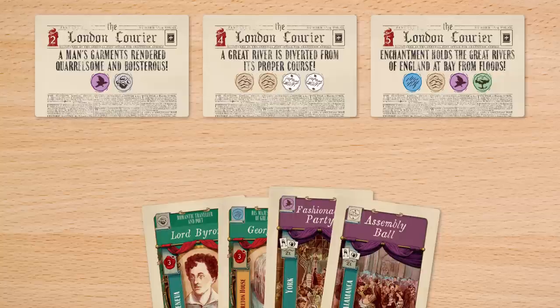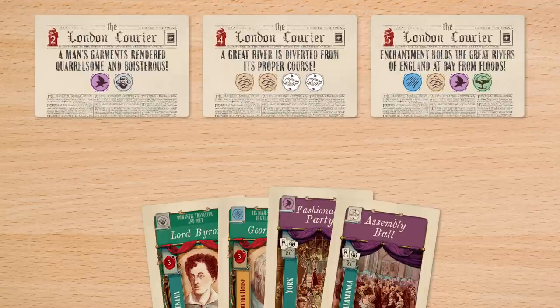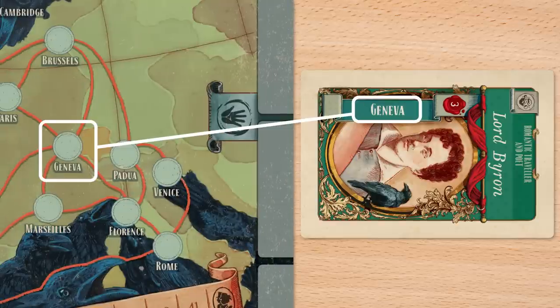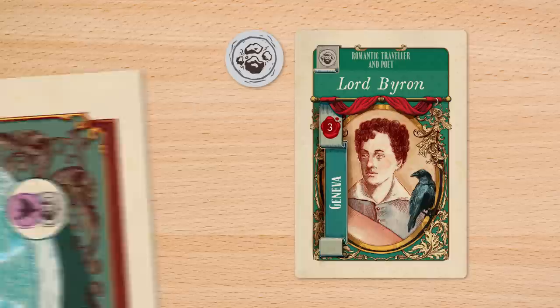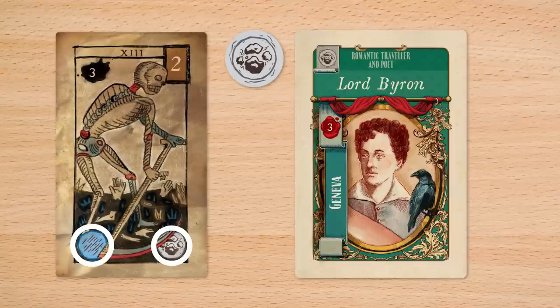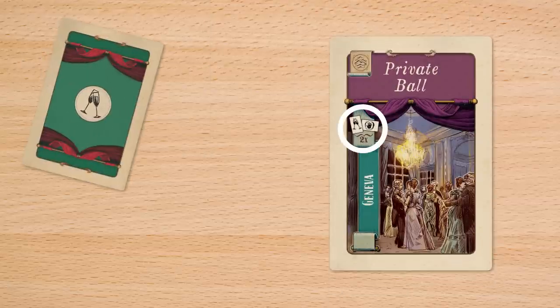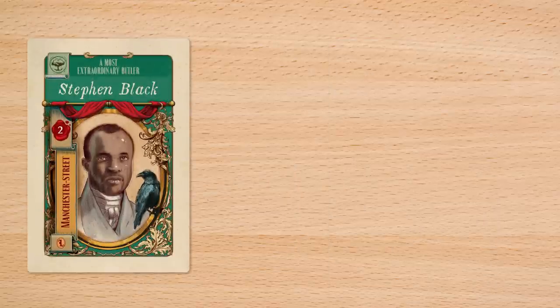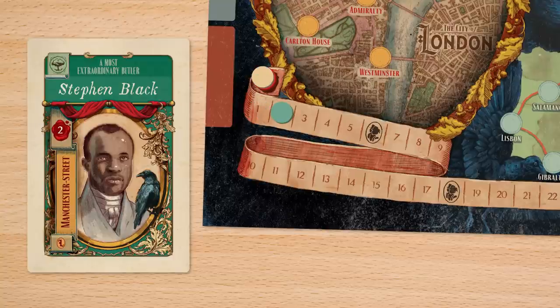Players start the game with a hand of cards and must balance their social engagements while developing their magic prowess. Invitation and introduction cards can be used on their corresponding location for their abilities, or discarded for elements you've studied, or those elements depicted on the current card of Marseille. Invitations represent social events around Europe and grant extra introduction cards and feats of magic. Introductions represent important people of the era and grant players prestige, which determines player turn order and unlocks special connections for powerful passive abilities.